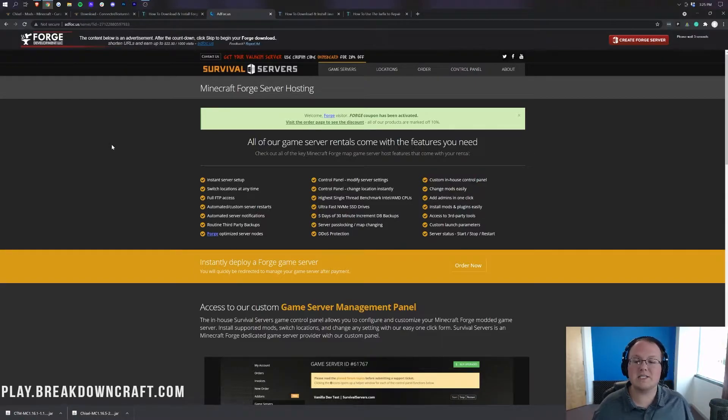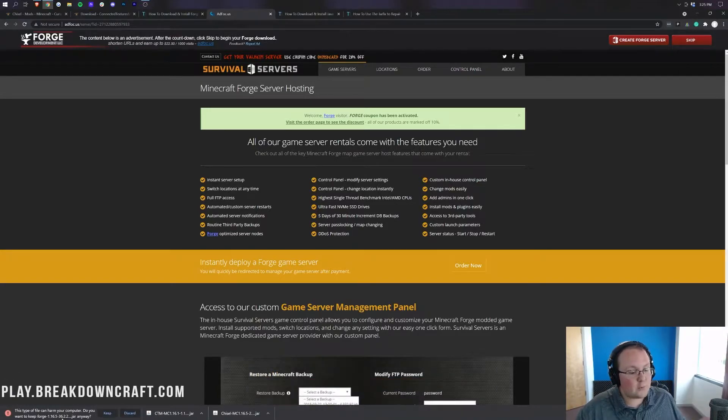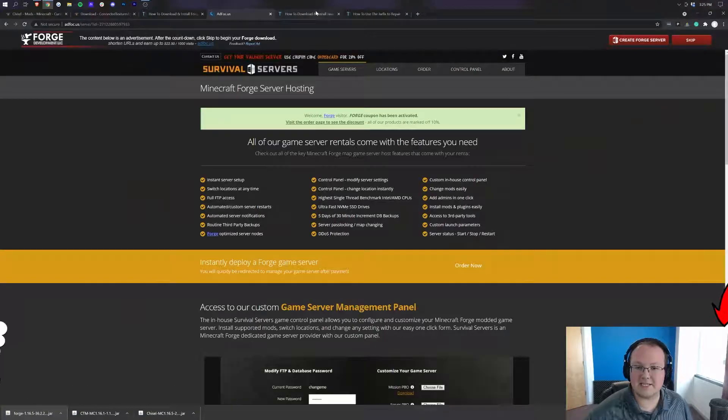Do not click anything on this page whatsoever — just wait about 10 seconds, and then in the top right a red Skip button will appear. Once you have that red Skip button, go ahead and click on it. In the bottom left, we're going to have Forge download. As you can see, it says Forge 1.16.5, implying we have the correct version. Go ahead and click Keep — you have now downloaded Forge. Don't click anything on this page except that red Skip button in the top right.